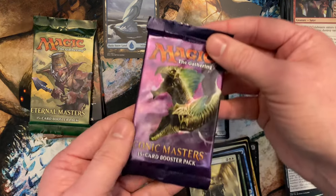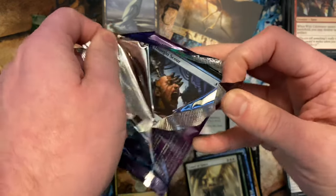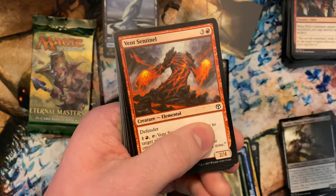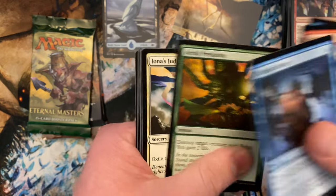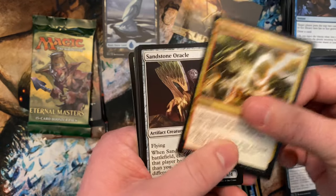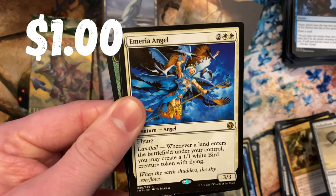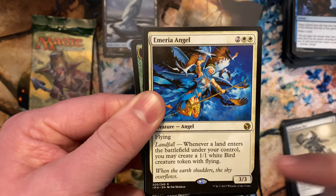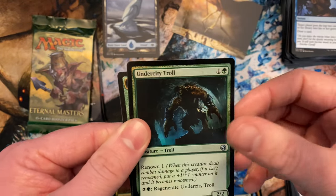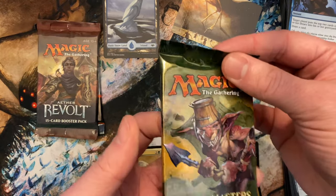Moving to some of the masters packs — we've got iconic and eternal masters. Hopefully one of these two will have something decent. We've only hit one mythic so far. In one of these masters packs you might pull one of the good mythics. And we got Myriad Angel — the landfall one that creates birds. Pretty cool. With a foil Undercity Troll. Nothing too crazy in this pack.